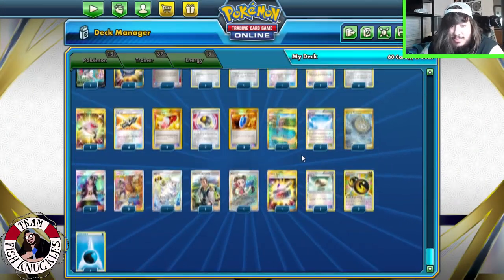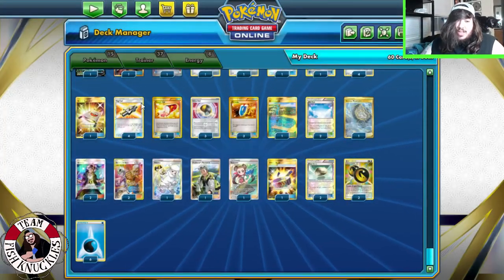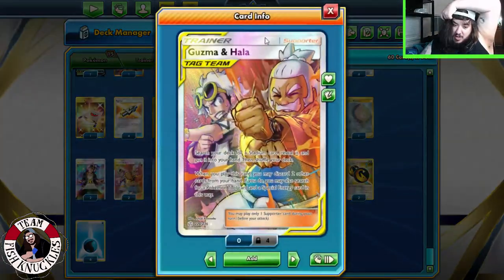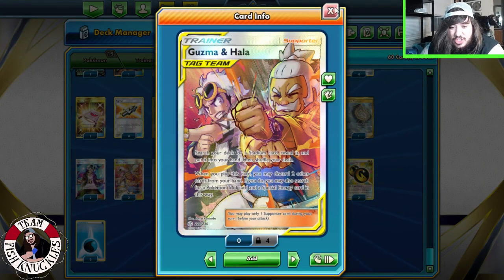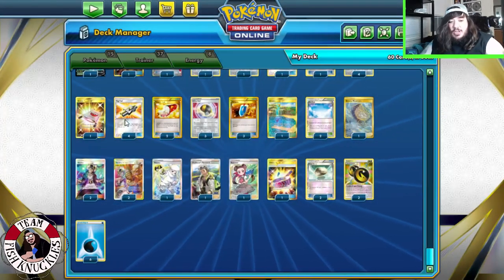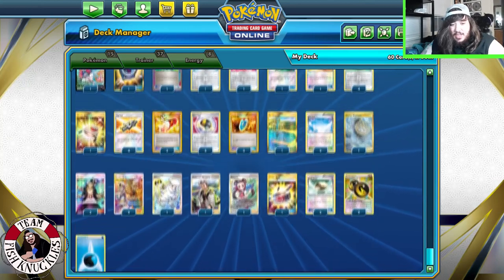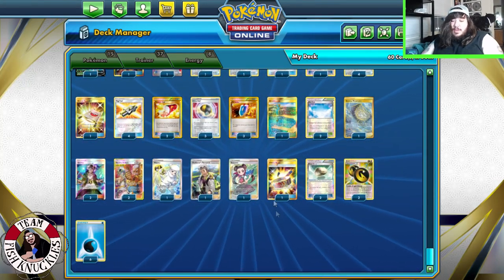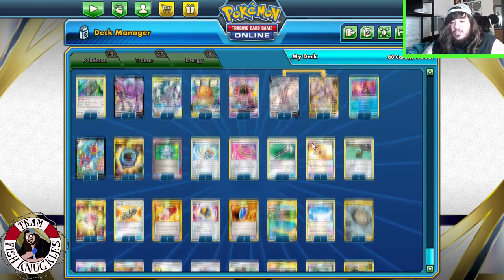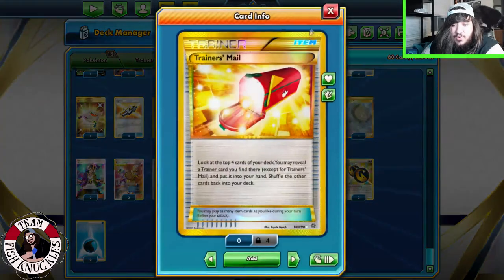Tag Call is really good because it lets you find your RC's Diaga — there are tag team supporter cards in here like Guzma & Hala. You get the Tag Call for Guzma & Hala, and then Guzma & Hala lets you search for a tool card, a special energy, and a stadium card. The combination is: Tag Call to find Guzma & Hala and ADP, find a Floatstone to attach, go for the ADP, then start swinging with Palkia turn two.